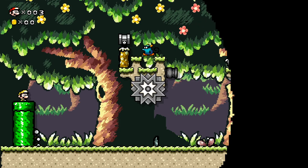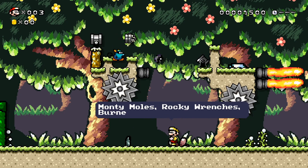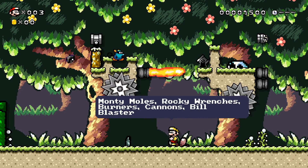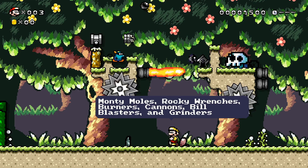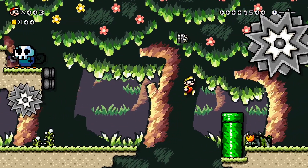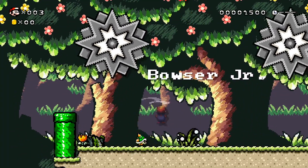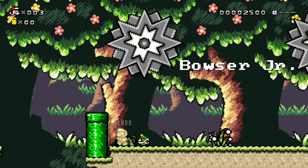Then we have Yoshi's Island, which I always say might be my favorite. The mice up there replace the Rocky Wrenches and moles respectively. This just is beautiful. I love Bowser Jr. in this style. Pretty much everything just has this really cool, unique look to it. It's just really fun to look at.